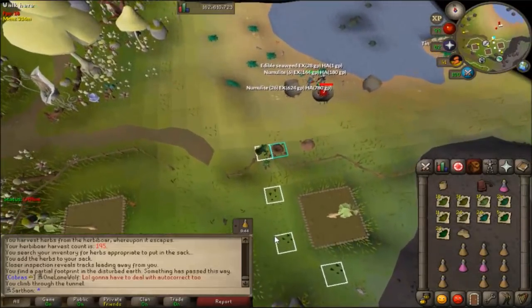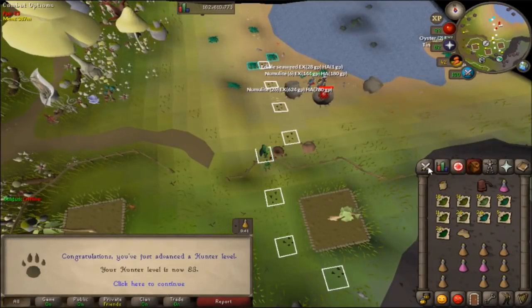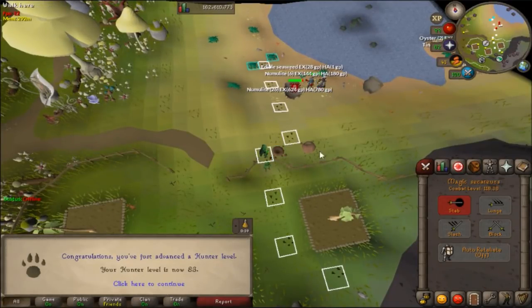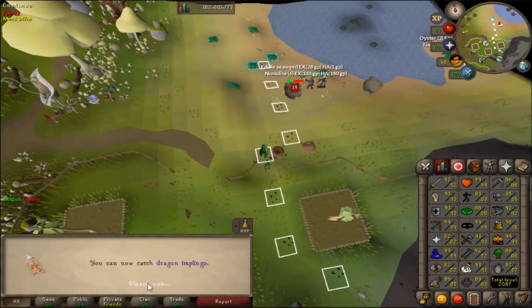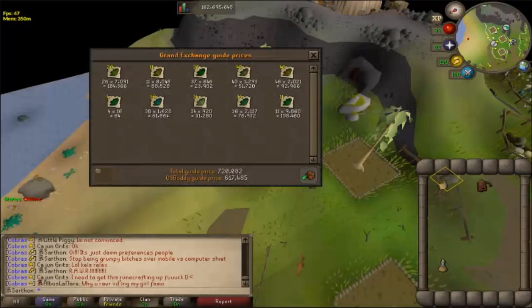I am about to get 83 hunter — not Herblore, sorry, hunter. Herbiboar and Herblore kind of confused me, but yeah, I can't believe my Ironman has gotten this far along and has finally got the level to catch dragon implings. From level 82 Herblore to 83 Herblore, I got roughly around 720K to 617K — looks like 720K, so it's pretty good. But I'm going to be using all these herbs anyway.